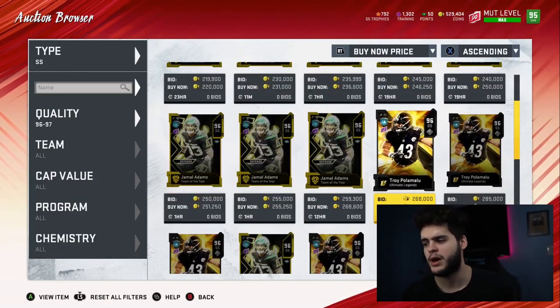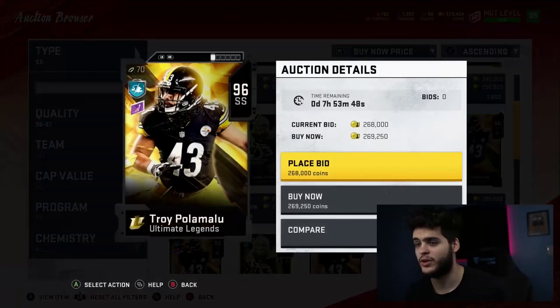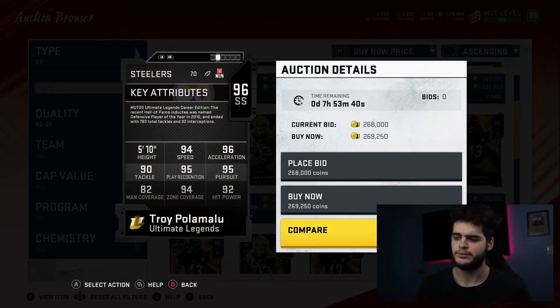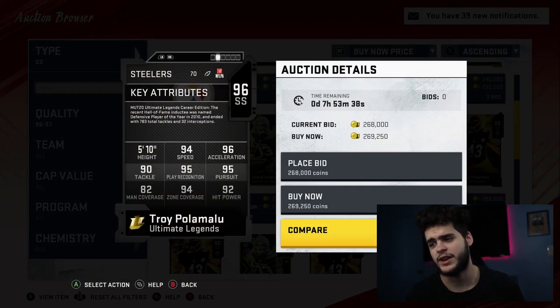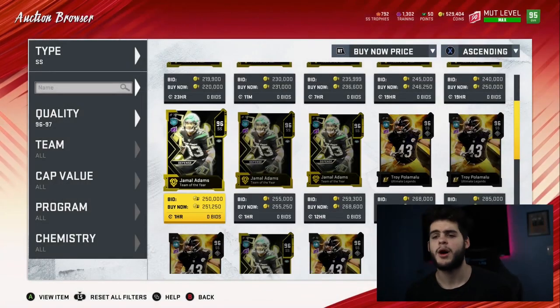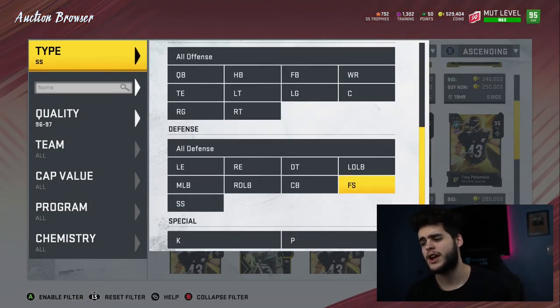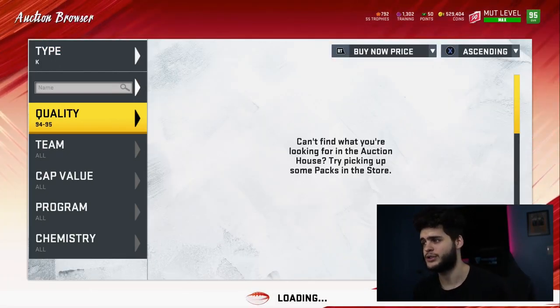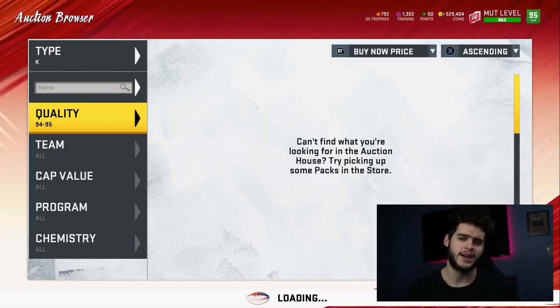Strong safety — Troy Polamalu is the best defensive player I think I've ever played with, or at least the best safety. Powered up and chemed up, he gets 99 zone, close to 95 hit power, close to 97-98 speed, 99 acceleration, 99 play recognition, 97 pursuit. This card is super solid. I promise Troy Polamalu is super glitchy — can't go wrong with him. I have loved every bit of having him on my team and don't plan to power him down anytime soon.